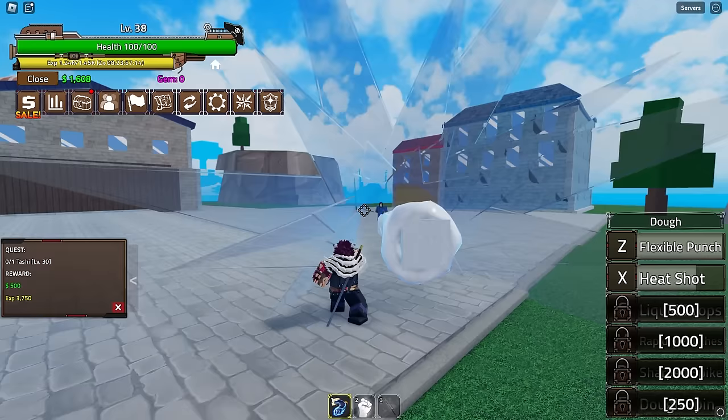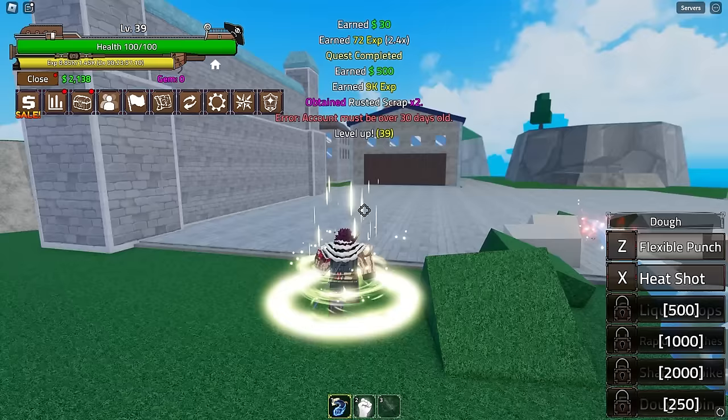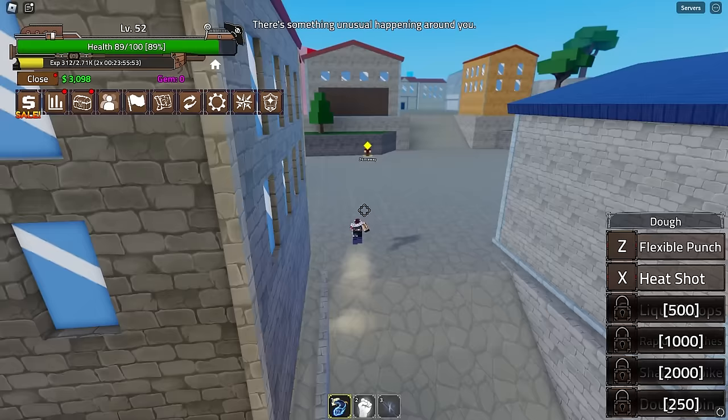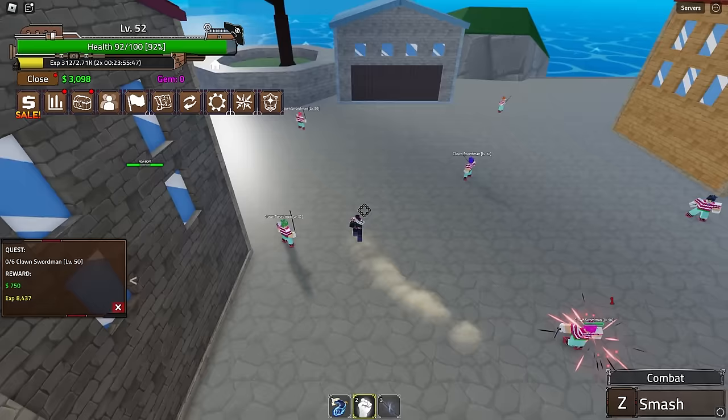I already managed to get the sword as a drop from Smoky, which is pretty nice even though I won't be using it. Heat Shot is actually pretty good - it has a lot of range and it's fast to use, so it should help me out a lot whilst leveling up quickly. Now we can move over to the next island. I'm gonna be honest, I don't know when they changed all these islands but they all look hella different. I last played around the Toy update.